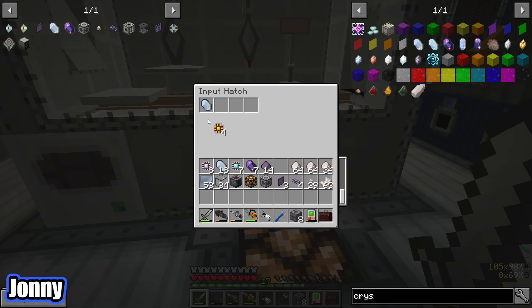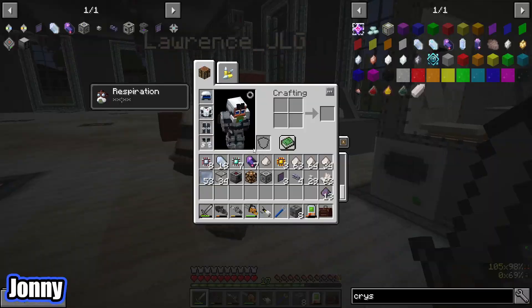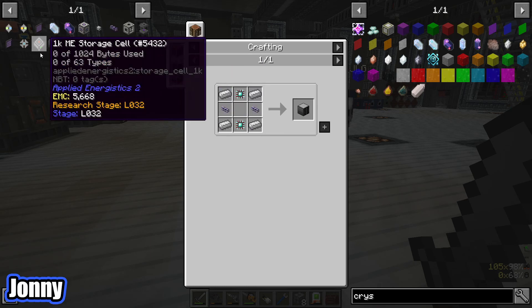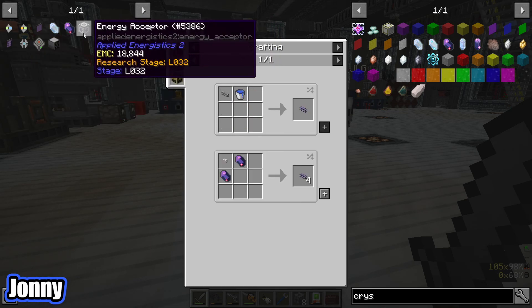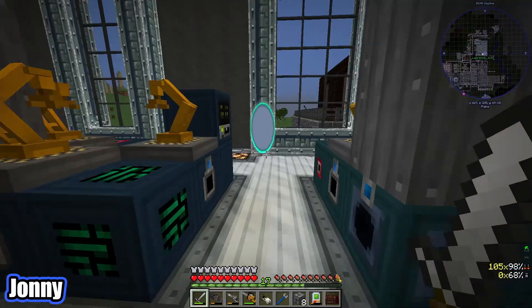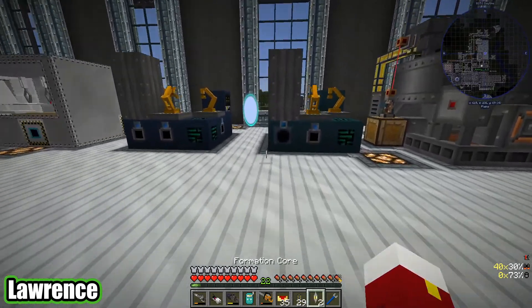This one's fully upgraded as well. Logic processor for the annihilation core, and the formation core uses quartz dust — which one did I just make? Annihilation. Okay, I clearly screwed something up somehow. Hopefully that's the other one — two formation cores. Oh cool! Now we should use them to make something. Oh yeah, this is for the terminal — do you want to give me them and I can make us a terminal?